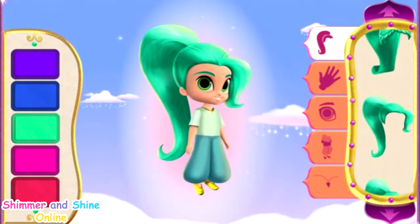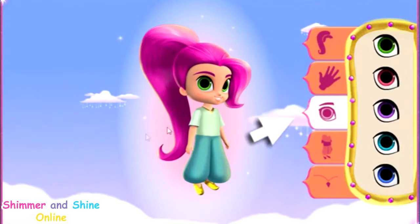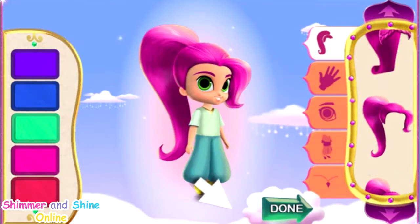Zahara's lamp! Great choice! You can choose the perfect hair color for your genie here. Click the one you want! You can also pick the skin color, eye color, outfit, and extras you want for your genie. Keep mixing and matching until you have your perfect genie! When your genie is just the way you want, click the green done button!